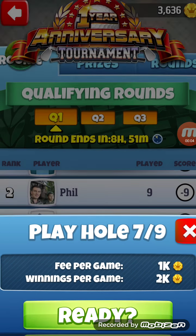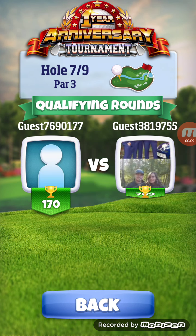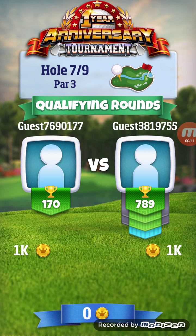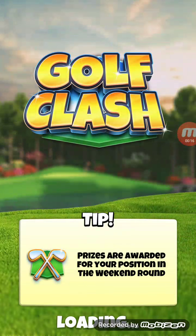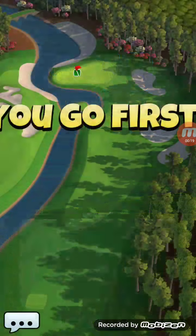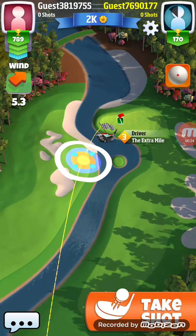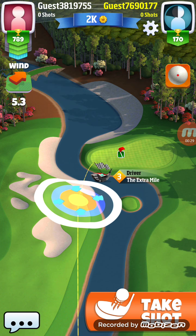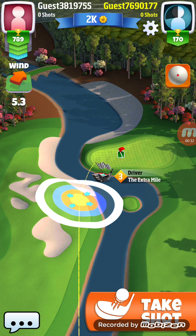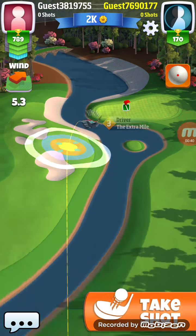Welcome back folks, playing hole number seven here, a little par three. This one's not much fun with no spin on your ball. The easiest way is probably to go on the left side because the embankment makes your ball go towards the hole, which is a bonus. Five one two, let's see if we can get this over there.